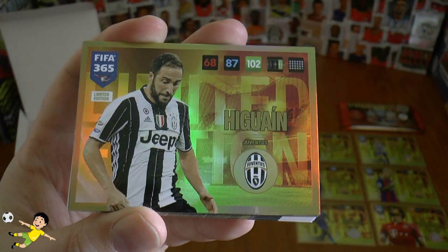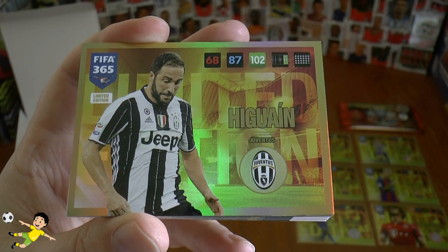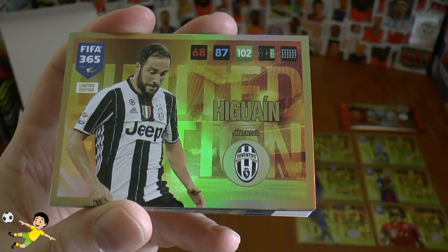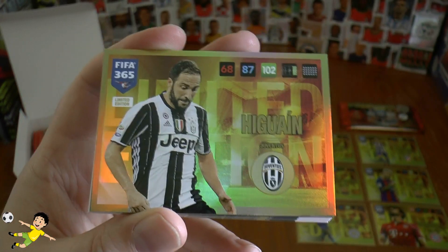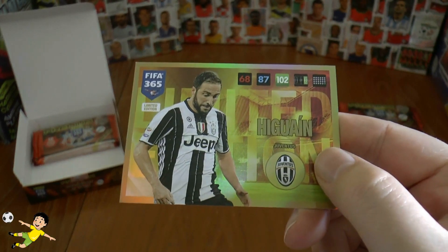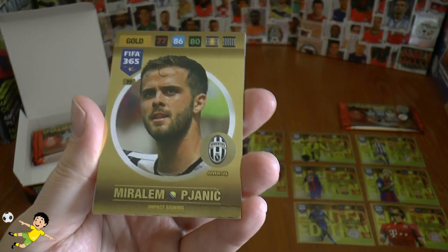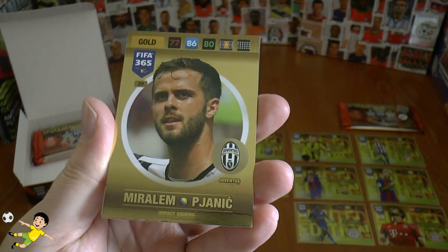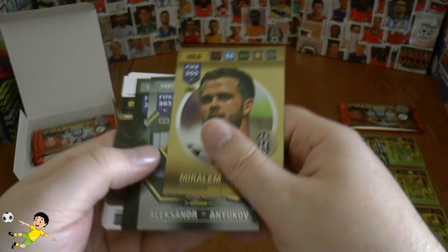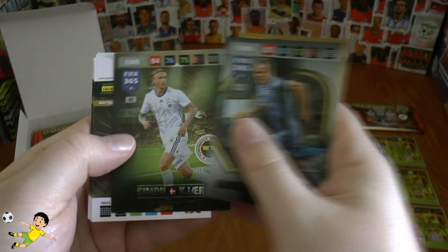It's the goal machine — Gonzalo Higuain. How come Argentina have got so many goal machines? He's already hitting goals approximately every 75 minutes for Juventus as we speak. Gonzalo Higuain really knows where the net is — there's his first limited edition card for Juventus. Next up we've got a less impressive signing — it's Miralem Pjanic, a fairly mediocre midfielder who has yet to settle in at his new club.